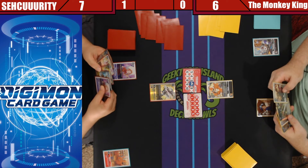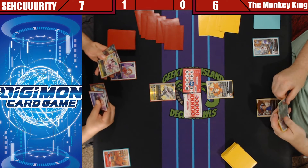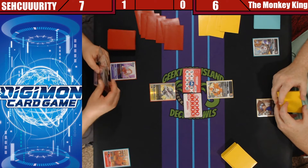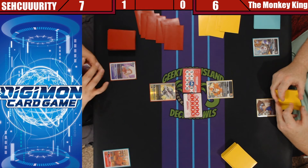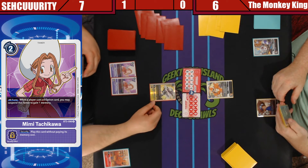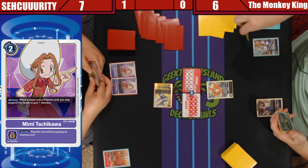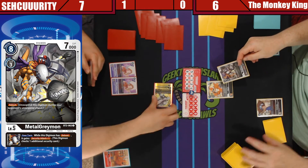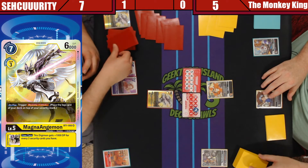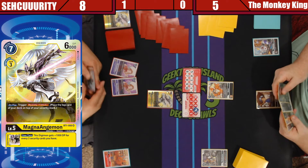Oh — I'm gonna do that now. Bimi, attack. Yeah, we're good. Seven security seems good — yep, just a bunch of scars.